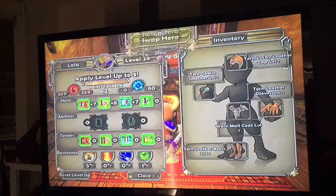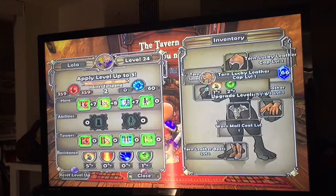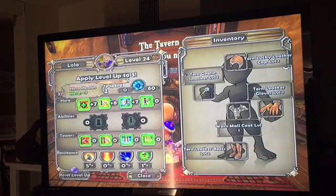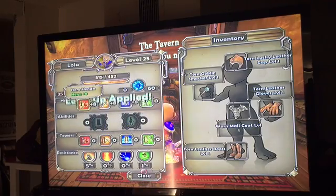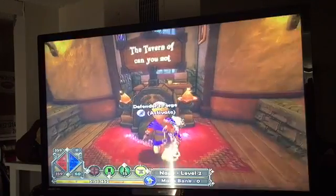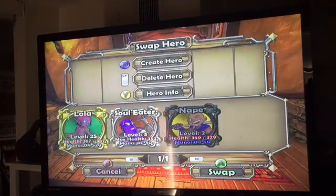Then instead of my character's stats that I'm signed into right now, it actually shows my other one — Lola's. So then you can upgrade whatever you want, and see how my guy is still a level 2. Now I'm going to activate this instead. I'm going to swap hero. Now she's level 25.